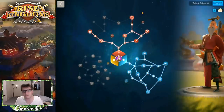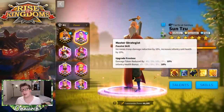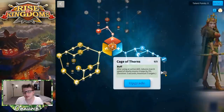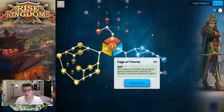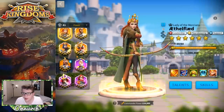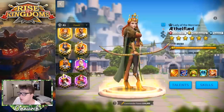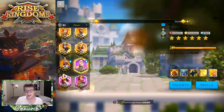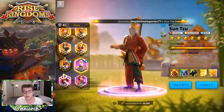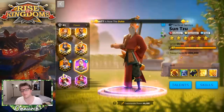The downside of Sun Tzu primary is you lose Cage of Thorns' guaranteed slowdown, since it's in Aethelflaed's talent tree and she's now secondary. So it's a trade-off. Sun Tzu primary also requires less experience to level up — level 60 Sun Tzu costs 2.3 million experience versus 2.8 million for Aethelflaed, meaning the army composition will be battle-ready sooner.